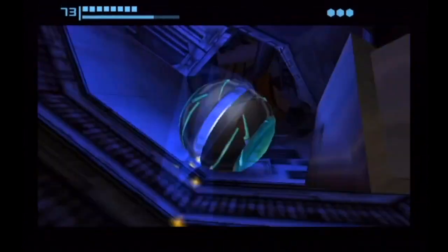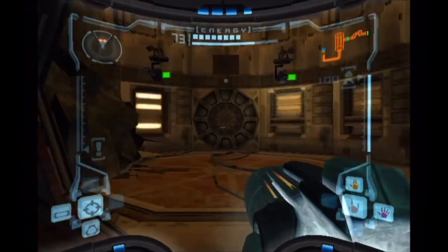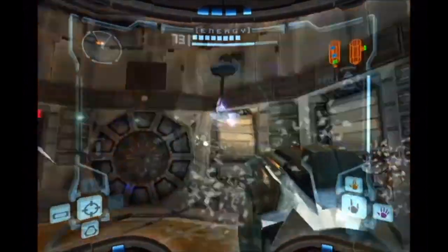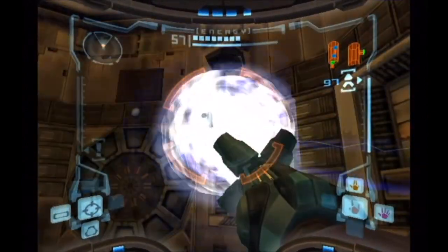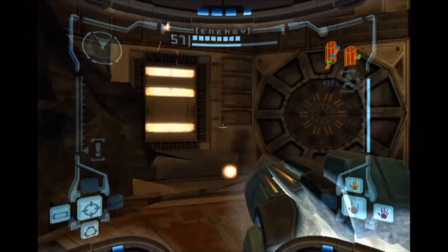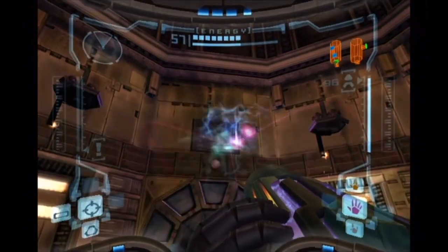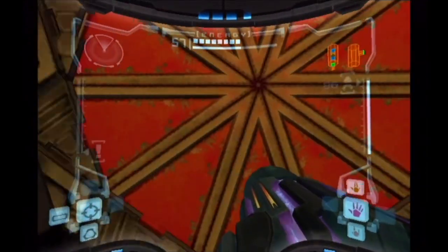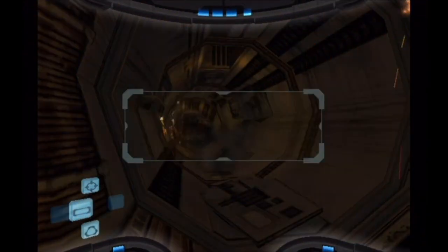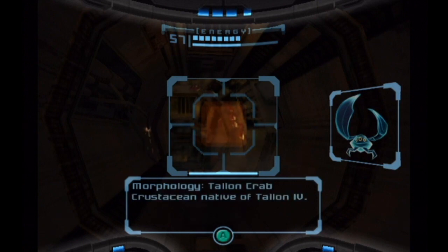This looks like somewhere I've been before. One thing you can do is actually freeze these guns, which at least stops them from shooting you — I don't think the ice beam actually does damage though. But boy does this place look familiar. So if you haven't guessed by now, this is the beginning of the game right here. That's right — this is the space pirate frigate. And the same one that we destroyed in the beginning.